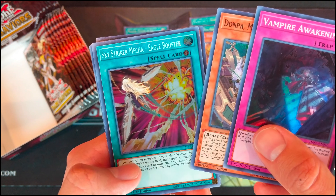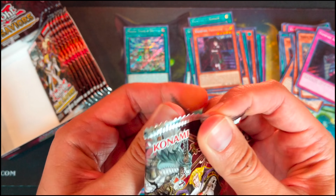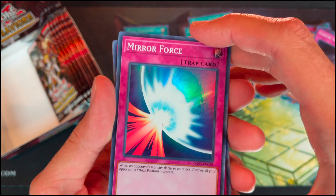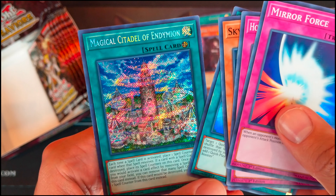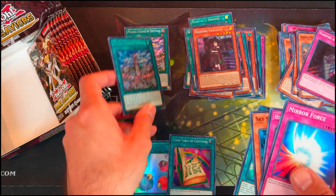Vampire Awakening. Dawn Palm Marksman for Hire. Skystriker Mecha Eagle Booster. Toon Table of Contents — very nice reprint. And Vampire Froeline. Horn of the Phantom Beast. Skystriker Ace Wraith. Quick Booster. And Magical Citadel of Endymion.